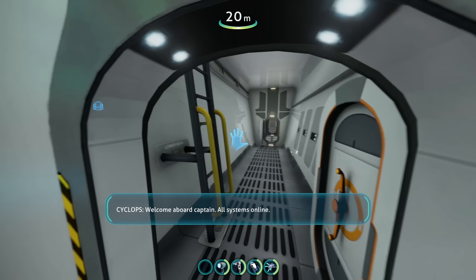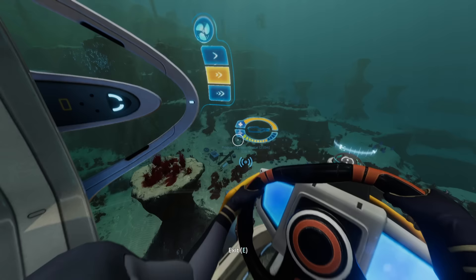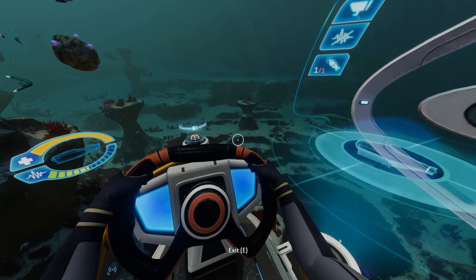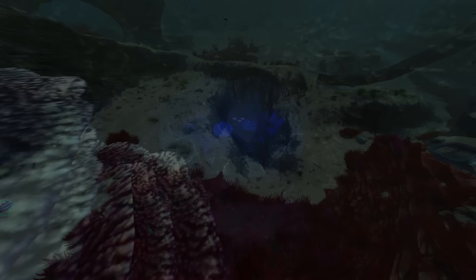Equipped with more vehicles at our disposal, I turn my eye to our next objective: locating the Degasi survivors. Remember on the mountain island? We found coordinates to their next destination — well that's where we're heading now. Nested inside the grassy plains, you'll find the entrance to the Jelly Shroom Caves, a location referenced by one of the Lifepod survivors earlier: 'It's the day of the crash. I don't know what the heck is happening. I'm scared and I'm not going outside. There are shadows in the water under the hatch, and there are weird-looking caves nearby.' Now that we have the means, exploring this area is an exciting prospect.